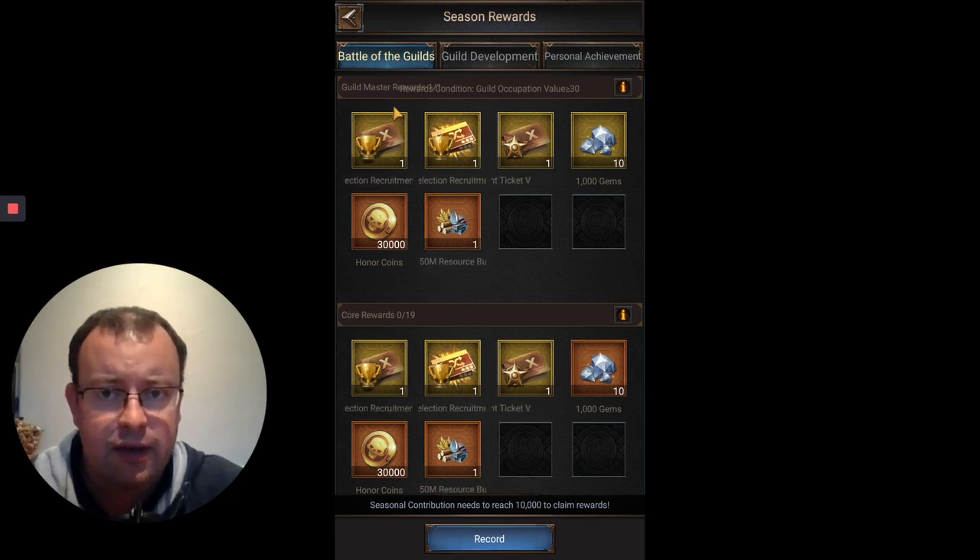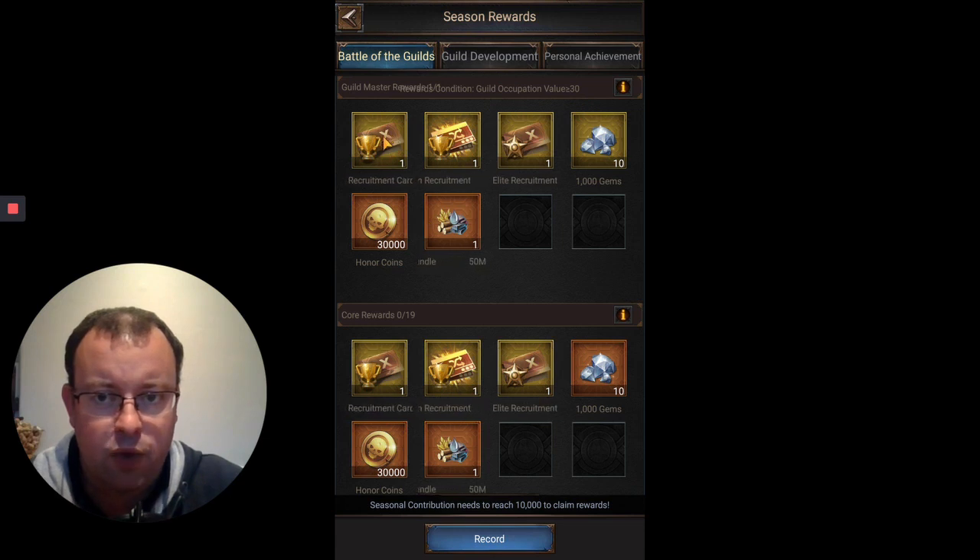First you will get a Guildmaster reward, similar to your Alliance Leader reward in normal Reign of Chaos. For this level - Guild Occupation value 30 or more - you get one X-recruitment card, giving you one X-legendary selection. That will allow you to choose one of the 14 SX1 to SX3 heroes available, but it will be a random selection broken into two options: SX1 and SX2, with seven heroes in each. Guildmasters will also get the S1 to S4 legendary selection, allowing you to choose which season you want a hero from - S1, S2, S3, or S4 - but again, the option is random, so you could end up with a duplicate you don't need.